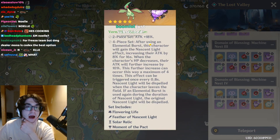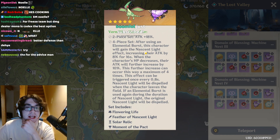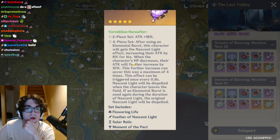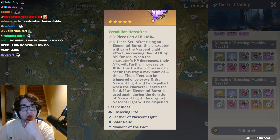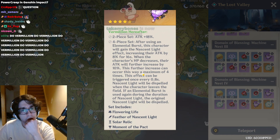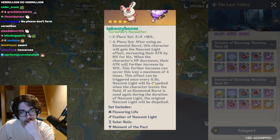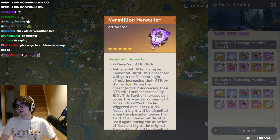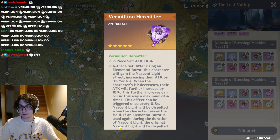Vermilion — 4-piece set: after using an elemental burst, this character gains the Nascent Light effect, increasing attack by 8% for 16 seconds. When the character's HP decreases, attack will further increase by 10%, up to 4 times, every 0.8 seconds. This looks pretty good — you guys think I could use this on Xiao? This might be worth it.